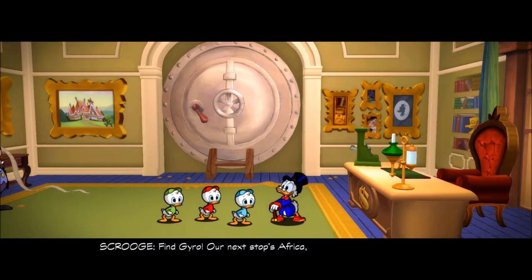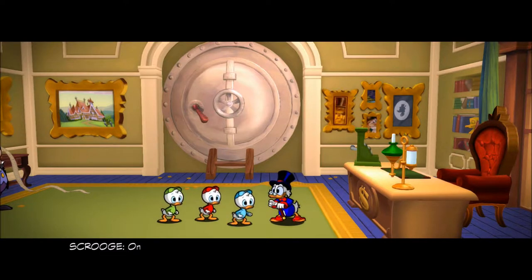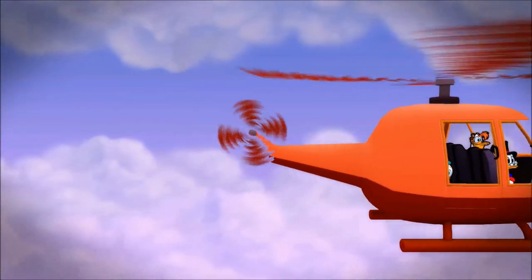Find Gyro — our next stop's Africa, at the center of the Earth. What treasure do you think you'll find there, Uncle Scrooge? Only the largest gem known to history: the giant diamond of the Inner Earth. And we're flying there in Launchpad's helicopter. This is amazing! Admittedly, Transylvania might be a little easier than the African Mines, but plot-wise it makes sense for the African Mines to come first. I'll get more into that when we reach Transylvania.